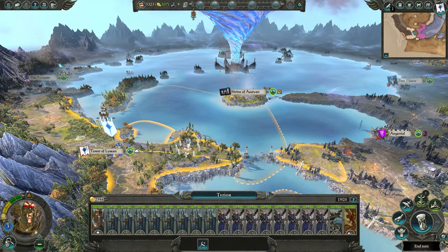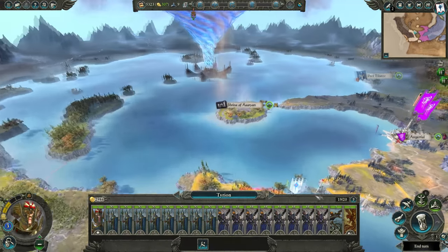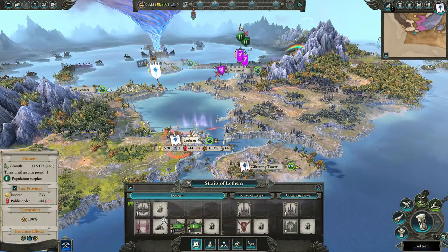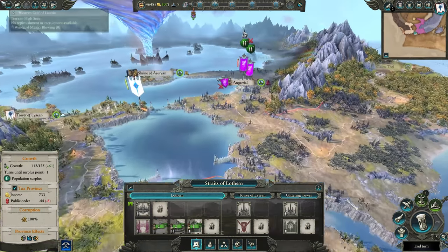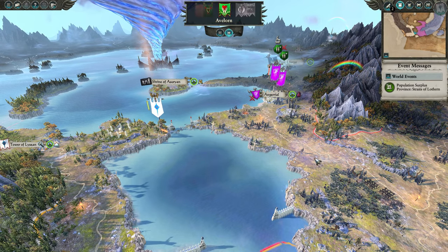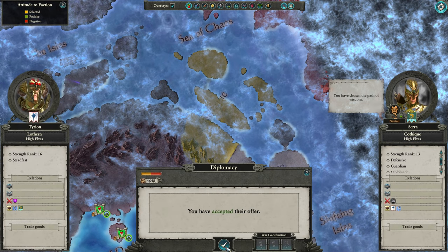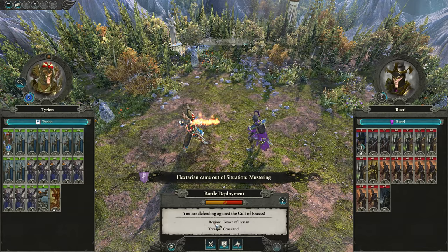From here we're going to lure the Dark Elves to fight us on our terms. You could set yourself into fortification stance; however, the Dark Elves will not engage you because the AI knows that will put them at a slight disadvantage. So put your troops slightly to the side and get ready for an attack. Occasionally you can be lucky enough to get a trade agreement, but I wouldn't focus too much on it.